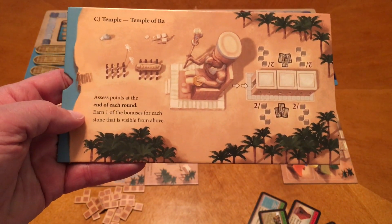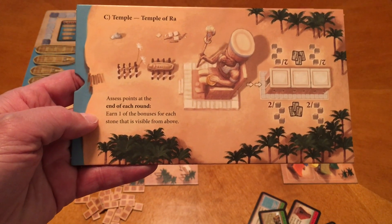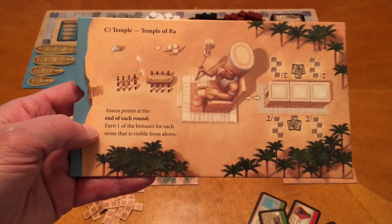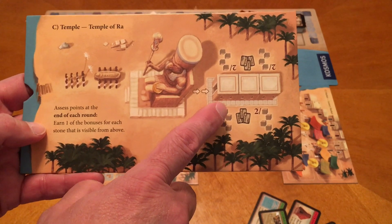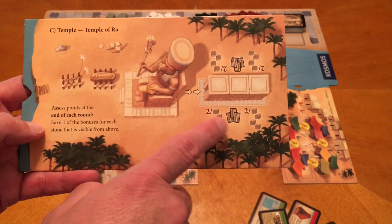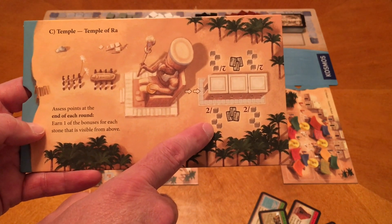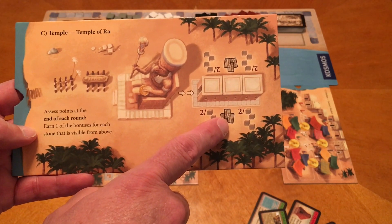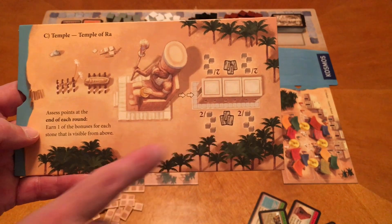Next we have the Temple of Ra. You assess points at the end of each round — earn one of the bonuses for each stone that is visible from above. This is similar to the base game, but as you're stacking your stones, whatever you see looking down from the top gets these bonuses: either two victory points or four of your stones, the ability to draw three market cards and pick one, or two victory points or four stones on the other side.